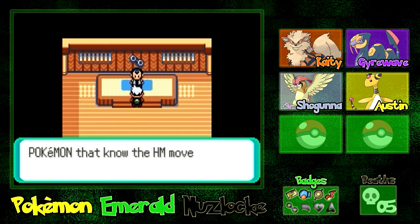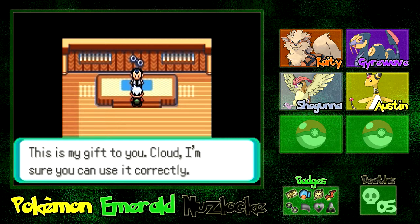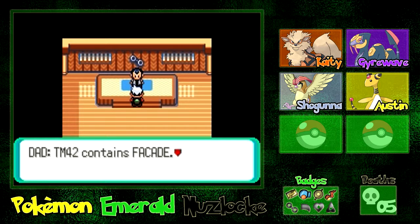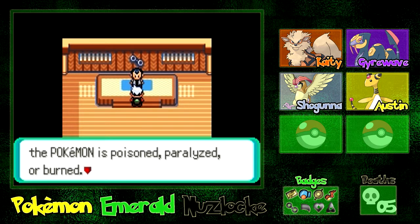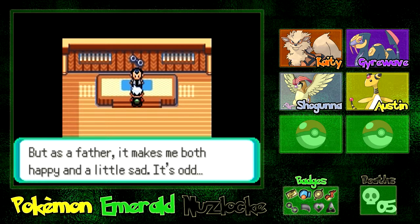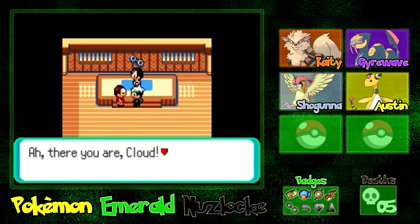With that badge, the defense of all your Pokemon will increase. Pokemon that know the HM move Surf will be able to travel over water. TM42 contains Facade — it doubles the power of moves if the Pokemon is poisoned, paralyzed, or burned. It might be able to turn a bad situation into an advantage. As the gym leader, I can't express how upset I am, but as your father, it makes me both happy and a little sad.